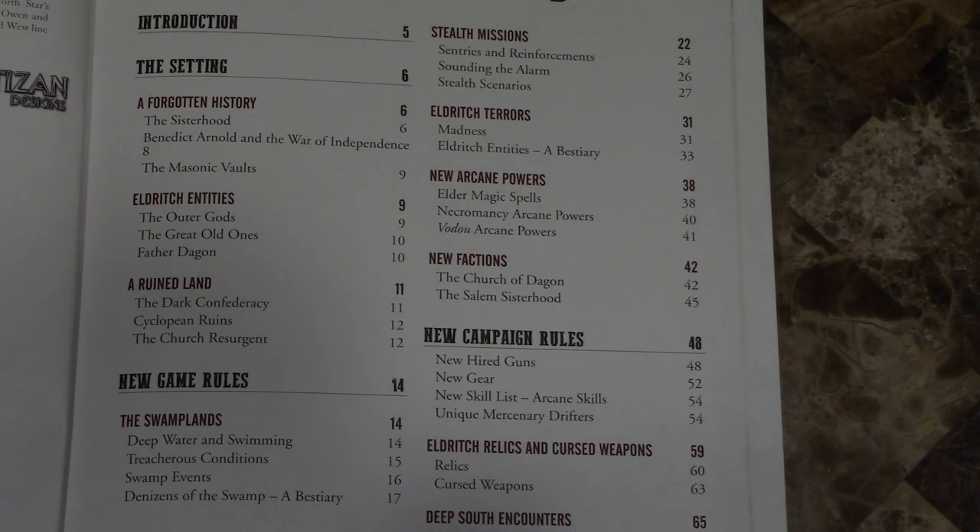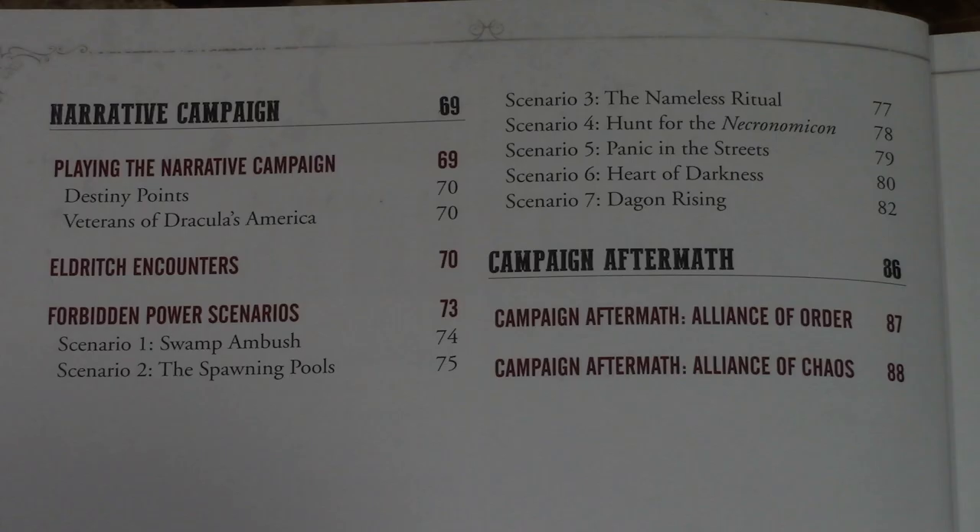Here's the table of contents. It starts off with an introduction from the author, then goes through the setting — the history of the area and how the Sisterhood and Church of Dagon came about. There are new game rules, swimming in swamps, stealth missions, eldritch entities, new arcane powers like elder magic spells, the new factions, new campaign rules continuing from the Hunting Grounds or starting fresh, new hired guns, new gear, relics, cursed weapons, encounters, seven scenarios, and what happens if the alliance of order or chaos wins.